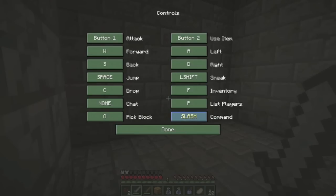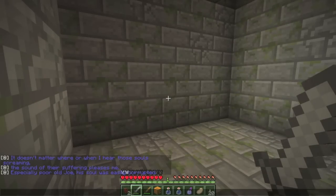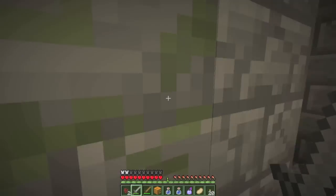What is going on - why can't I open chat? A villain monologue: 'Doesn't matter where or when, I hear those souls screaming - the sounds of their suffering pleases me. Especially poor old Joe. His soul was most easily corrupted.'